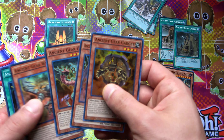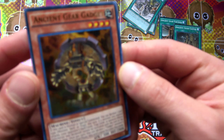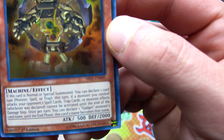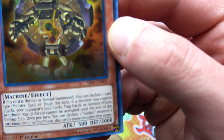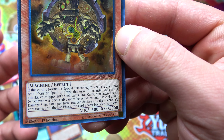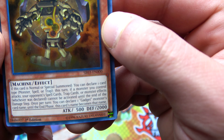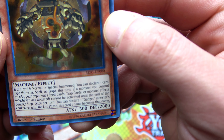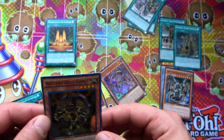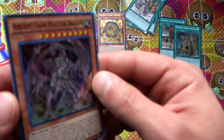Going into our foils - oh my gosh, we have a ton! We'll start off with Ancient Gear Gadget, which is really, really sweet. If this card is normal or special summoned, you can declare one card type: monster, spell, or trap. This turn, if a monster you control attacks, your opponent's spell, trap, or monster effects - depending on what you declared - cannot be activated until the end of the damage step. Once per turn, you can declare one Gadget monster's card name and until the end phase this card's name becomes that.